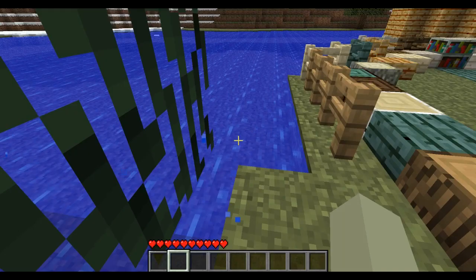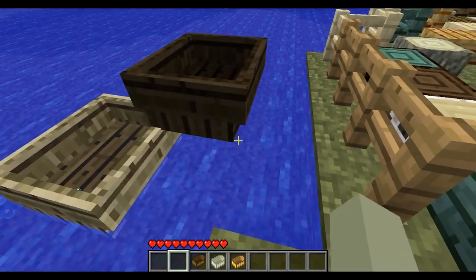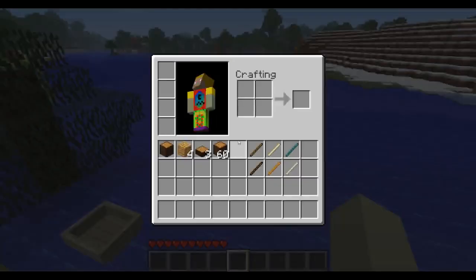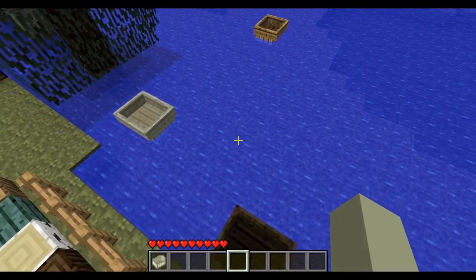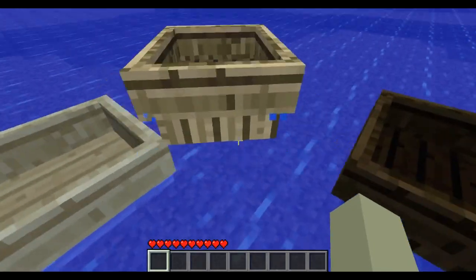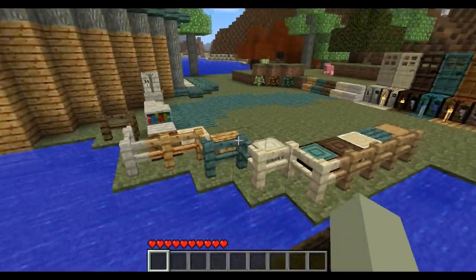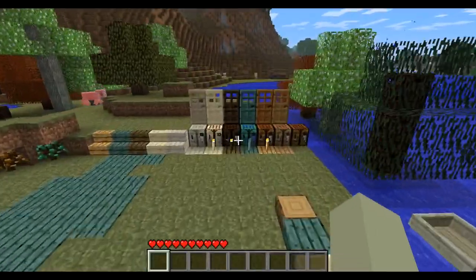Each tree type also adds a new kind of stick and new boats. All the new boats look really cool. The birch boat looks different from the silver bell one — more of a silver color. The mod also adds fences for all the new wood types: original, birch, magic, maple, silver bell, and darkwood.